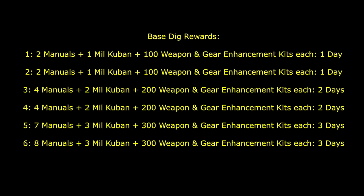Completing base dig six earns you eight manuals, three million kuban, and 300 weapon and gear enhancement kits each, also taking three days. If you were to replicate this with base dig two, you'd lose out on two extra manuals compared to just doing one base dig six.